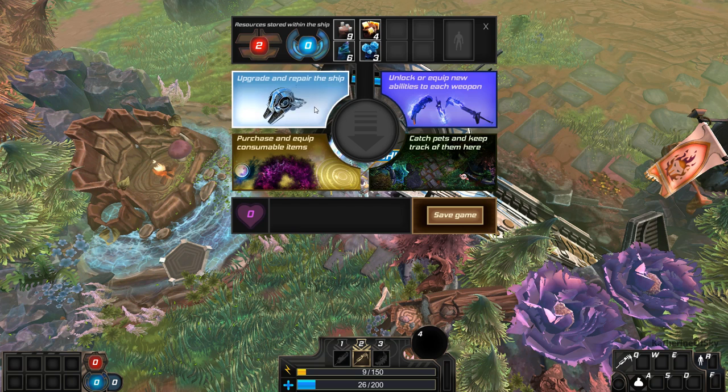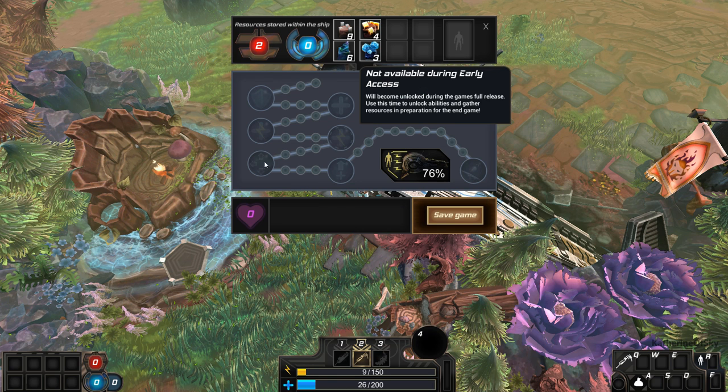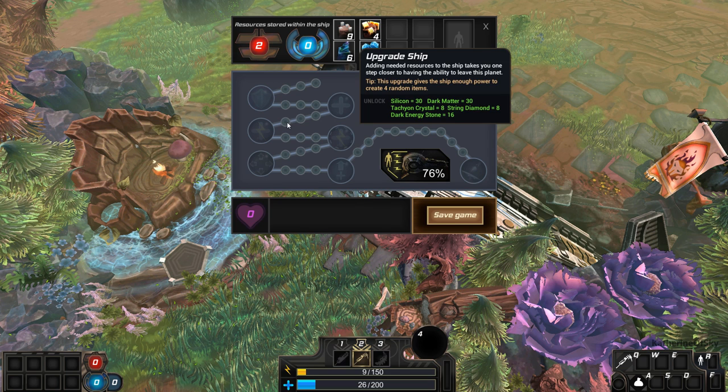Download this stuff here. What do we got in the ship? Morphogenic shell — protects me from one incoming attack at a time. Yes! But I need dark energy stones and string diamonds that I don't have yet. Four random items — this upgrade gives us enough ship power to create four random items. That's interesting.